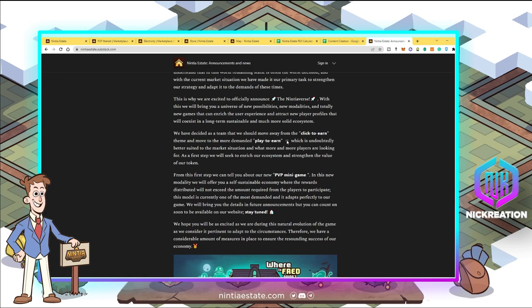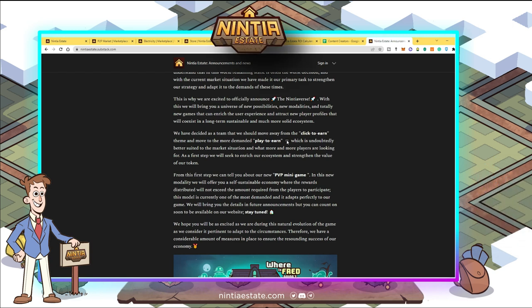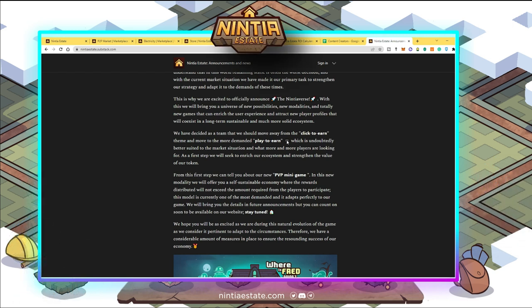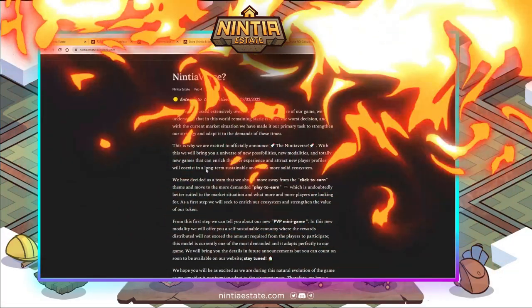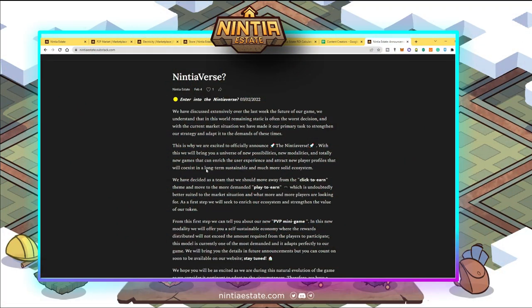That's why they are launching the Ninjaverse, which will include PVP mini-games. Moving from click-to-earn to real play-to-earn will provide a better experience and improve the possibility of a self-sustainable economy of rewards for participating players. We don't have much information yet, but once we get significant updates we'll cover it in the next video.